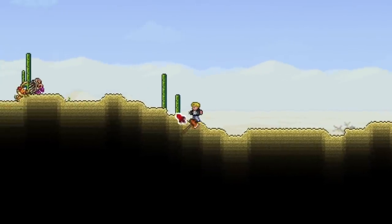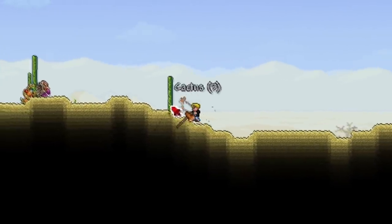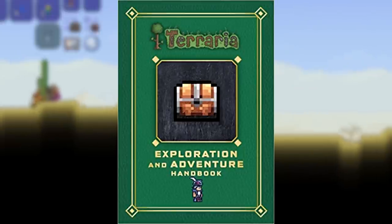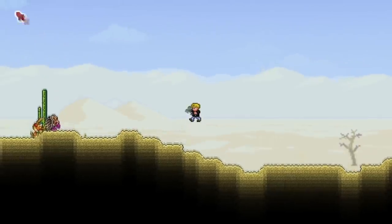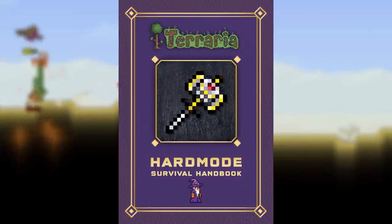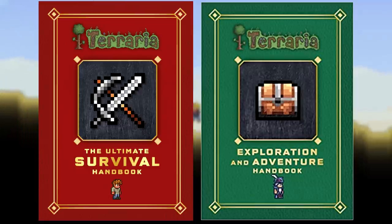The first half of this playthrough is going to consist of me using the first two handbooks: the ultimate survival one and the exploration and adventure one. Maybe towards the end of pre-hard mode we might dabble into the third book which is the hard mode one, but for now these two books are our guides.